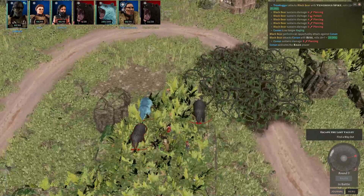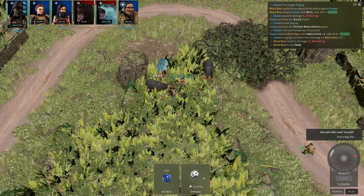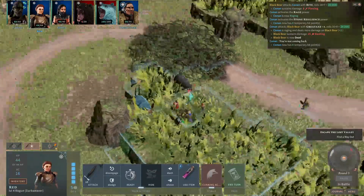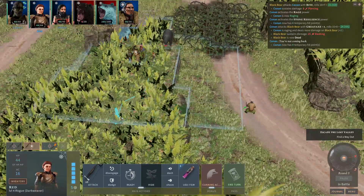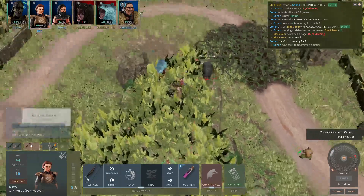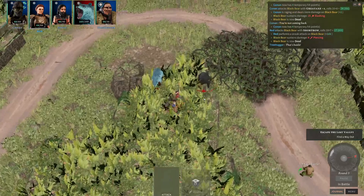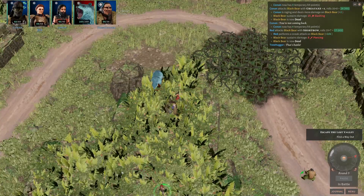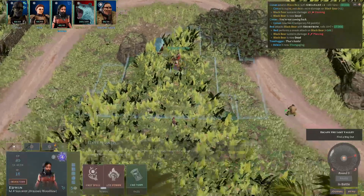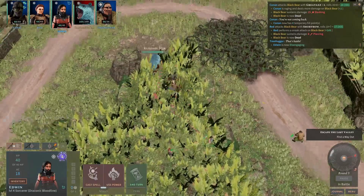Let's rage and smack this bear. Very good. End the turn. We're gonna move you back — I want to stay over here so they would have to cross Conan's path to actually do something. And try to kill this guy. This should hit. Lovely.